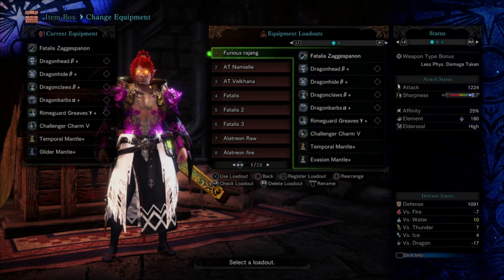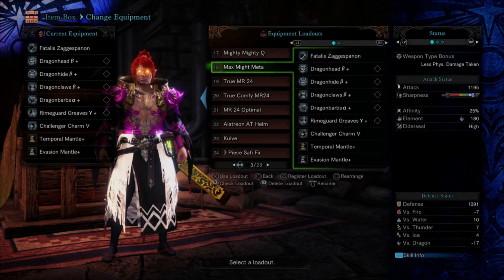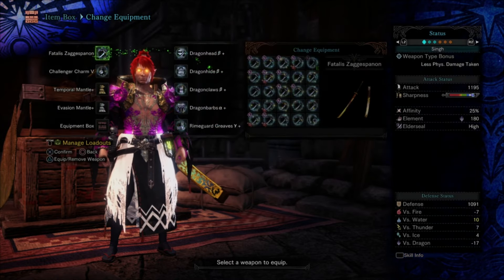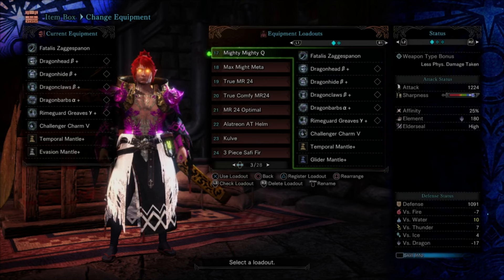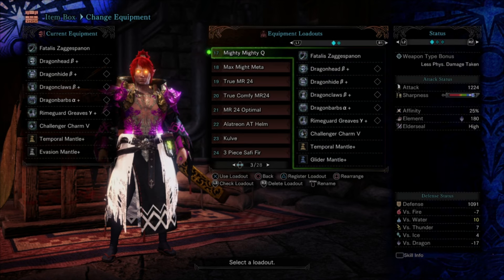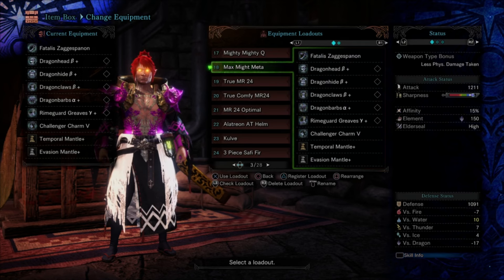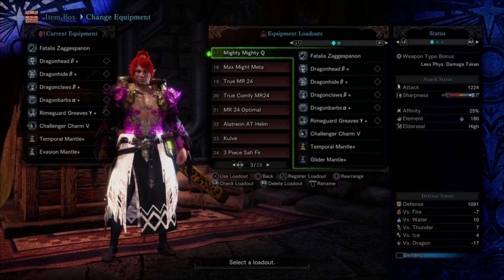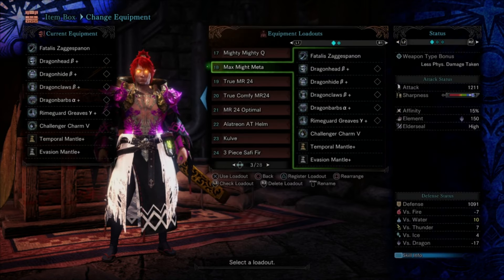Now let me show something I feel is a bit more optimal — more meta damage. I just had to clip this in because I forgot to change the weapon to show the right stats. Notice this weapon has a base raw of 1224 and this one only has 1211, so you might think it's a downgrade, but it's not — we'll explain why. The main difference is the Maximum Might Quality of Life build does not have Coalescence.